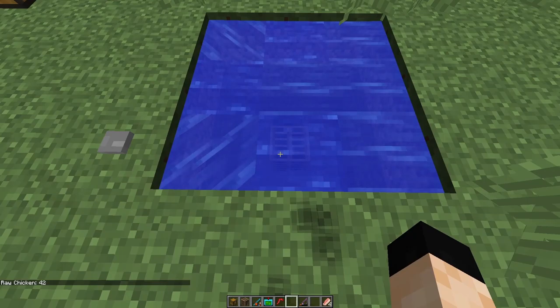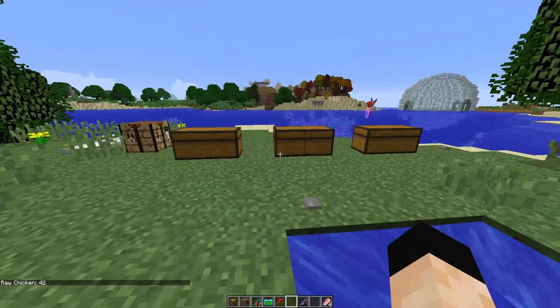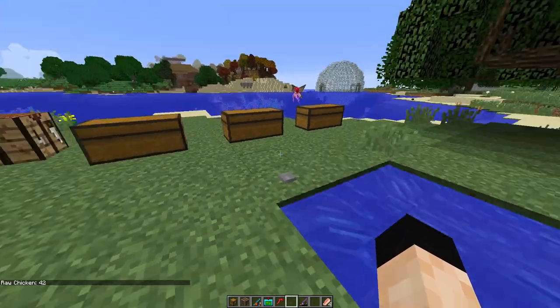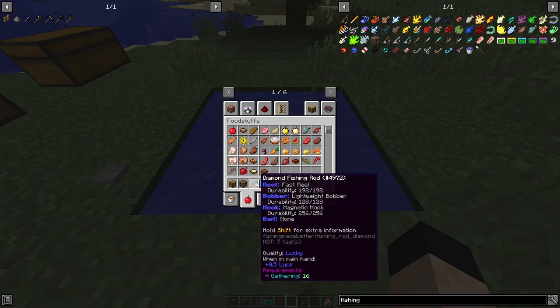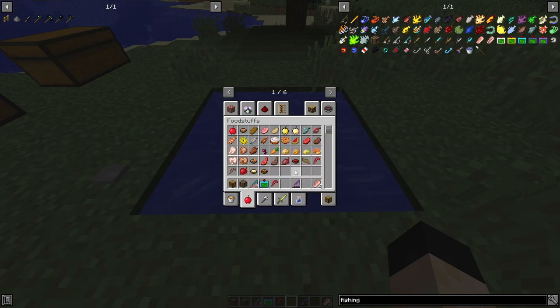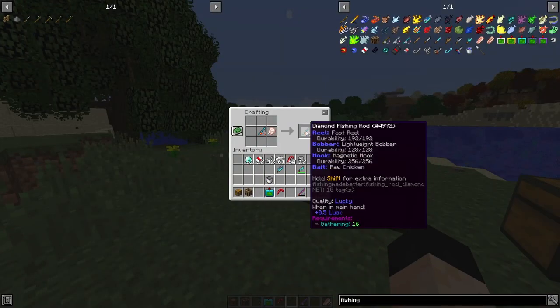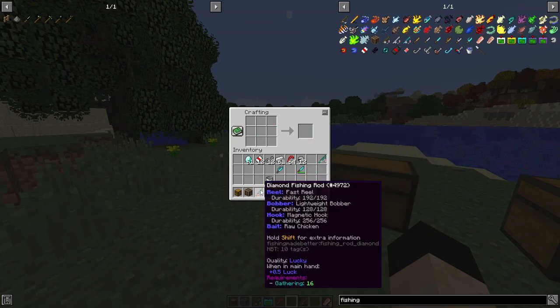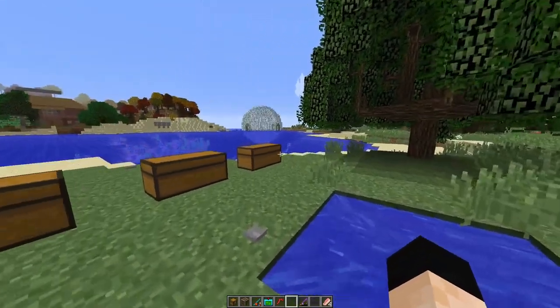After fishing, instead of 63 raw chicken in the bait box, there's now 42 — so you're going to want a pretty good food supply to keep refilling it. Alternatively, you can throw the bait directly onto the fishing rod: take your raw chicken, go to the crafting table, put the fishing rod with the raw chicken, and it says 'bait: raw chicken' right there. You can do that as well.